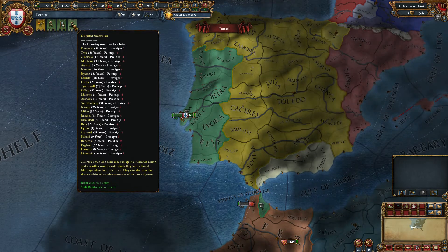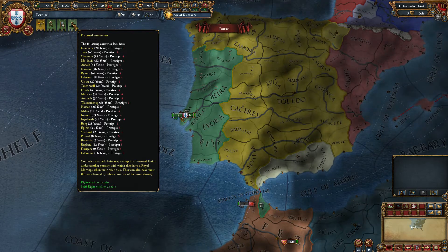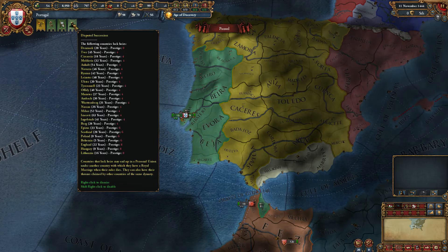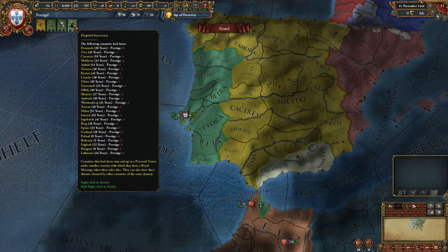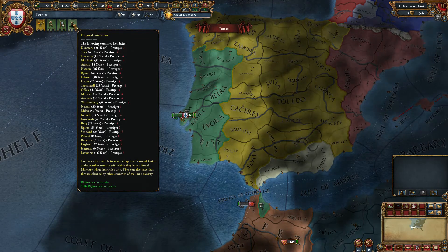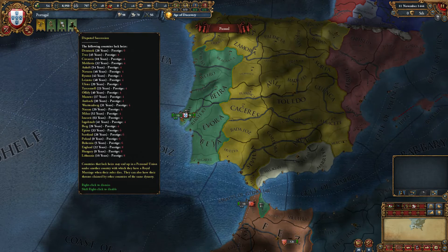One of the things you can do as a Christian nation: when you make royal marriages, you get a small chance of gaining a personal union if that country loses a monarch and doesn't have an heir, so you can get countries for free. It's worth bearing in mind when we make alliances and royal marriages. You look for anyone on this list who has no heir and has a relatively old leader. This alert isn't really one we can deal with — it just shows up to warn us that there are opportunities.